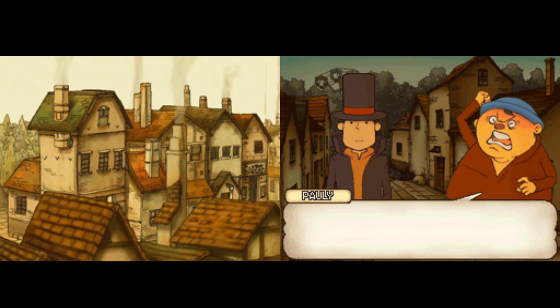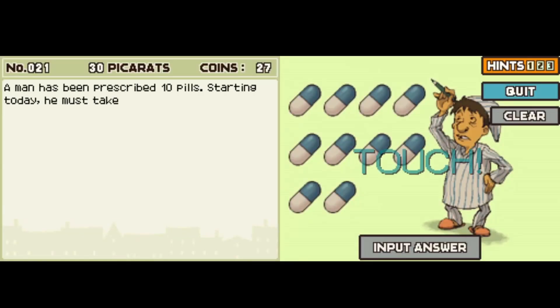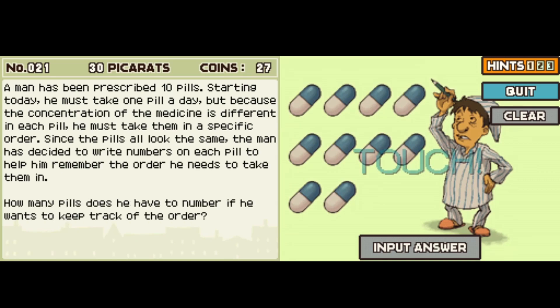You stupid jerk of a puzzle. Come here and take a look, will ya. Alright, I guess this is today's puzzle. Pills — three picarats. The man has been prescribed ten pills. Starting today, he must take one pill a day, but because the concentration of the medicine differs in each pill, he must take them in a specific order. Since the pills all look the same, the man has written numbers on each pill to help him remember the order he needs to take them in. How many pills does he have to number if he wants to keep track of the order?